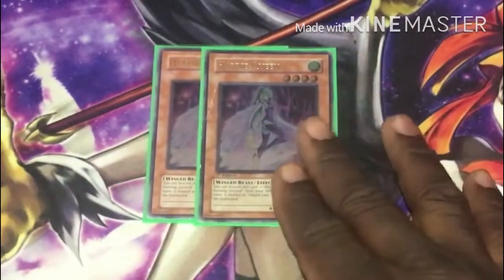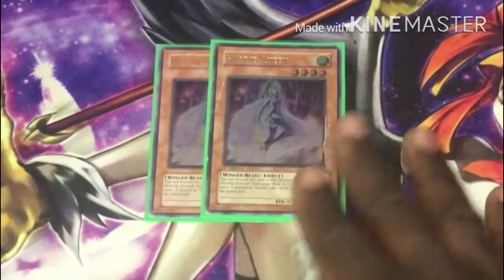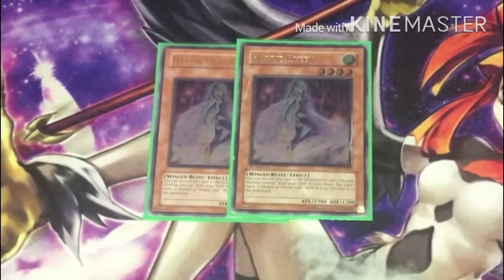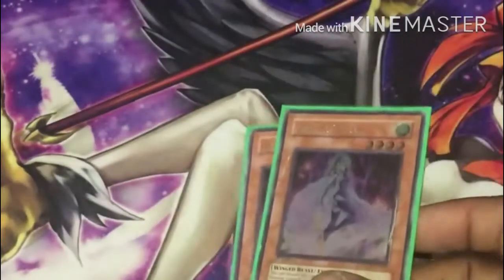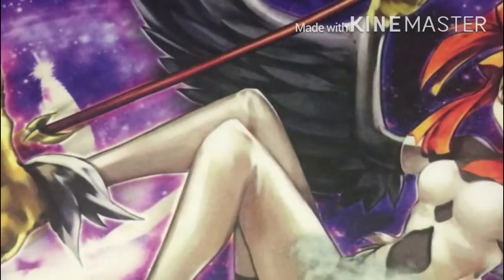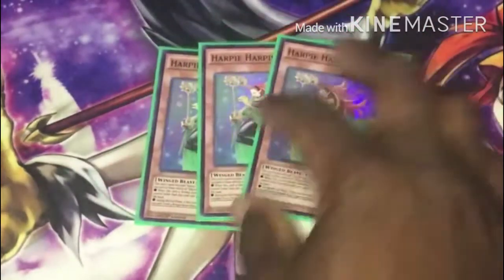Next off I run two Harpy Queen. You want her to search Hunting Ground — you can just discard her to get Hunting Ground. She's mostly used as discard fodder and for Hysteric Party plays. Two copies of her.